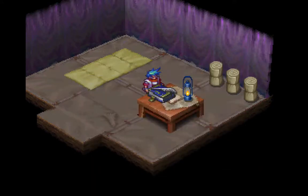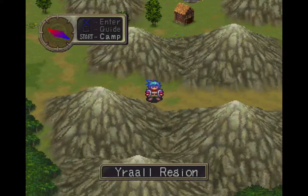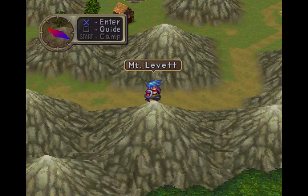Let's rest up. All right, let's go. So for right now all we want to do is just continue to move forward. Basically we just want to head up Mount Levitt — a steep mountain road that connects the mine and the main road.